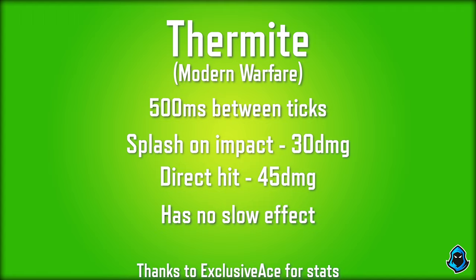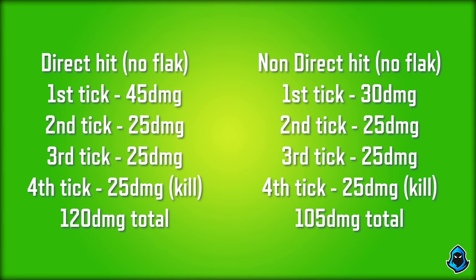Now let's switch gears over to Modern Warfare, because this will be good to put in comparison. Modern Warfare's Thermite has the same 500 milliseconds in between ticks. It does have a splash-on-impact damage of 30 — so as soon as it hits the ground it deals that splash damage of 30. If you hit someone directly, it's going to do 45 damage. And it does not have a slow effect. For a direct hit, the first tick is going to be 45 damage and then everything after that is 25, so you will die at the fourth tick for a total of 120 damage. For a non-direct hit, it's going to deal 30 damage and then 25 after that, so you're still going to die at the fourth tick for 105 damage.